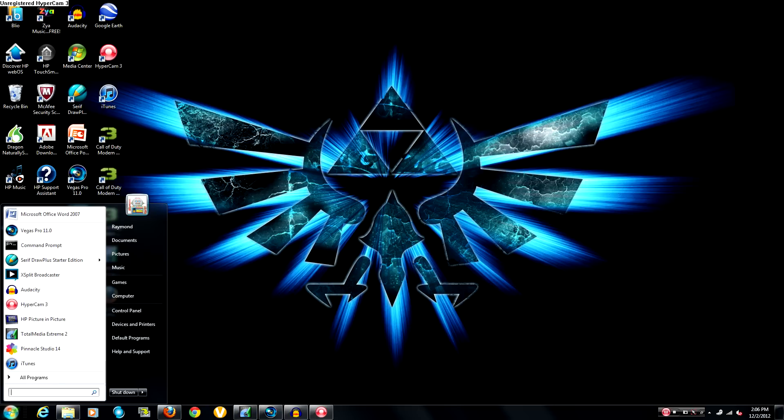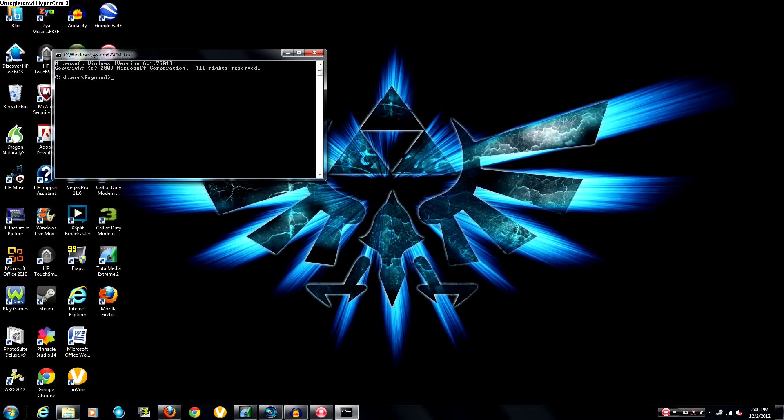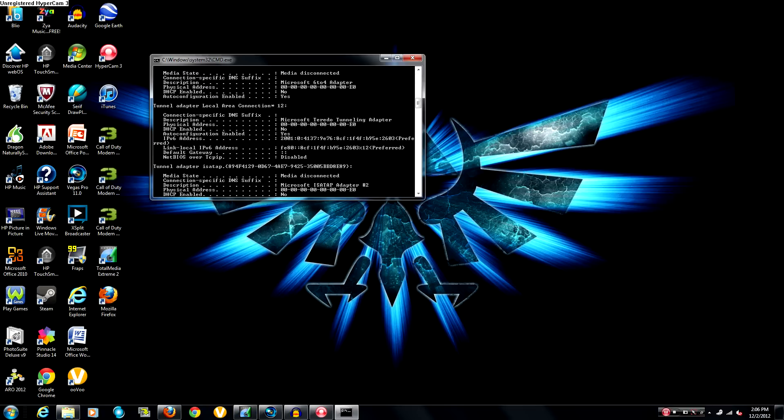First step: click on the Windows icon at the bottom and type in 'cmd' to get into your Command Prompt. Once you are in your Command Prompt, you're going to type in 'ipconfig /all' — that's i-p-c-o-n-f-i-g slash a-l-l — and press Enter.